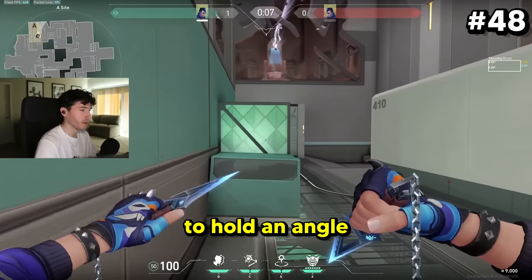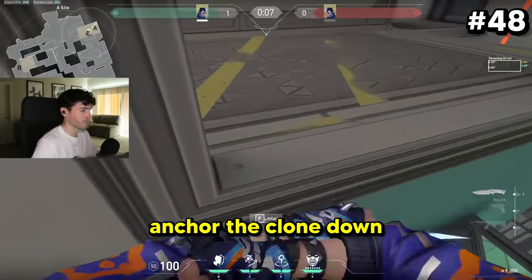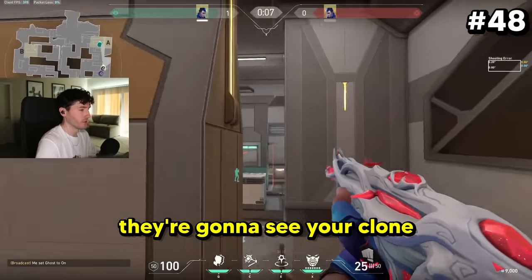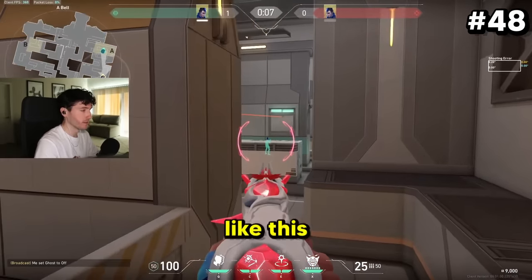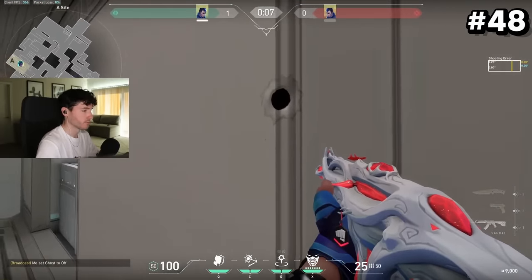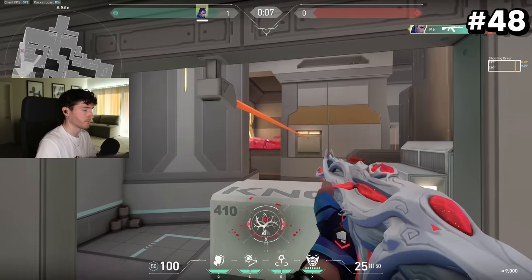This next tip is directly from my Yoru masterclass: set up your clone to hold an angle for you, then swing off of it whenever it gets shot. Anchor the clone down, activate it when the round starts — your opponent sees the clone on head-glitch — then activate it and swing off of it for a really nice kill.